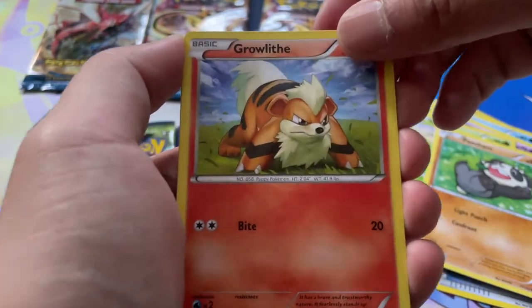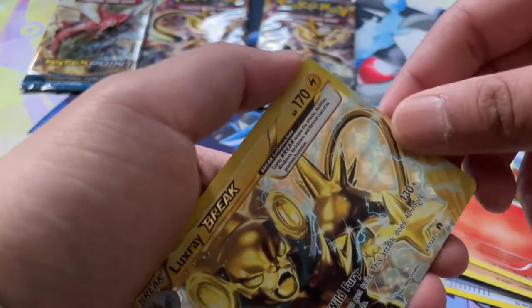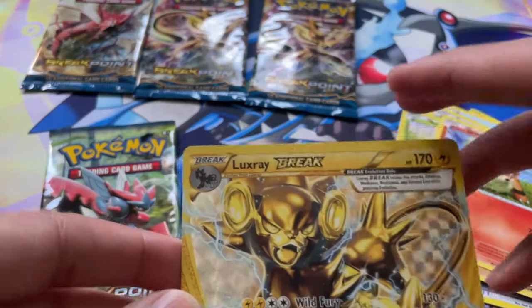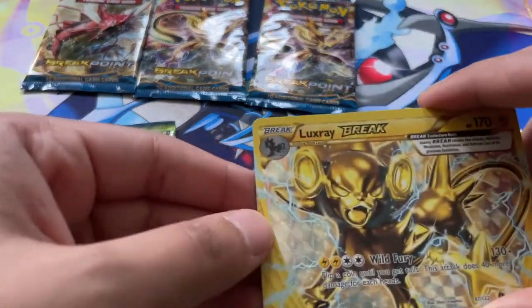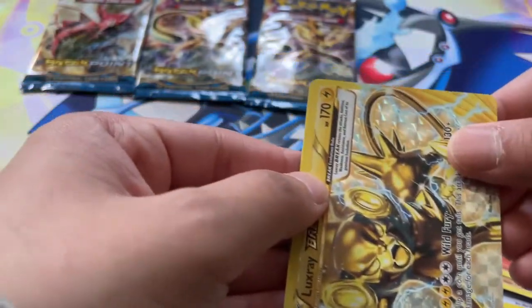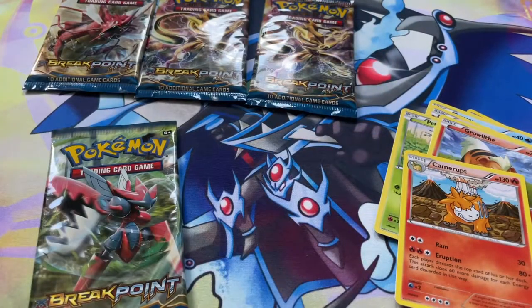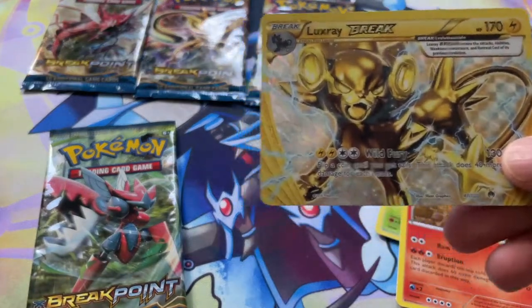Petalil, Pancham. Growlithe — I like this artwork, looks very mean. There you go — we got a Luxray Break card, and that was from a Luxray pack. That's an awesome hit, looks very cool. And our last card is another Camerupt. So I'll take this — this is definitely a hit.